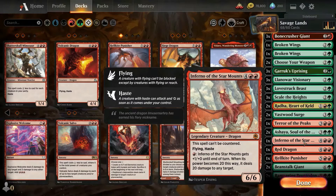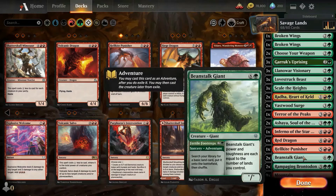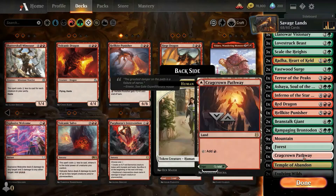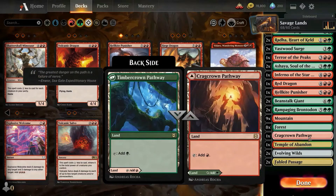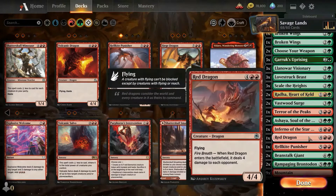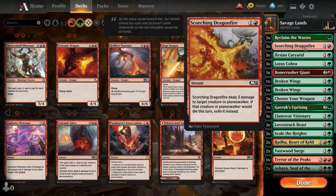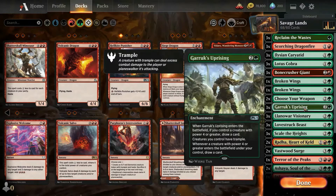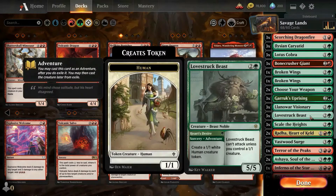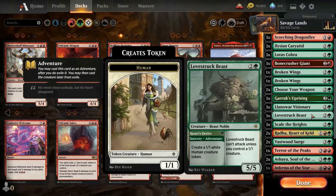One Inferno of the Star Mounts, one Red Dragon, one Hellkite Punisher, two Beanstalk Giant, two Rampaging Brontodont, and a bunch of lands including Fabled Passage, Evolving Wilds, Temple of Abandon, Cragcrown Pathway, and Timber Cragcrown Pathway. Pretty simple — ramp like crazy, spells to defend yourself, Garruk Surprising to draw cards and give trample to your creatures, and big creatures like Bone Crush Giant and Lovestruck Beast in the beginning.